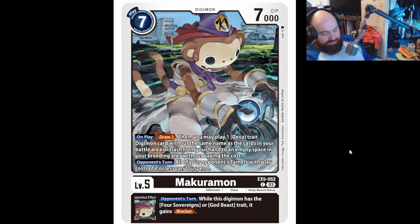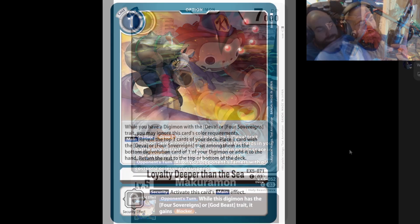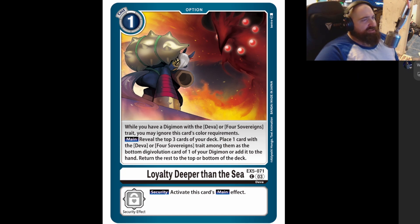That's it for the first batch — we haven't seen the last few cards yet. Breaking news tamers: the other three cards have dropped, which means I can finish this in one video. Here we go — the one-cost option card I was talking about: while you have a Digimon with the Deva or Four Sufferings trait, you may ignore this card's color requirements. Main: reveal the top three cards of your deck, place one with the Deva or Four Sufferings traits as the bottom Digivolution card of one of your Digimon or add it to your hand, return the rest to the bottom or top of the deck. Security Activate: this card's main effect. It's called 'A Loyalty Deeper Than the Sea.'